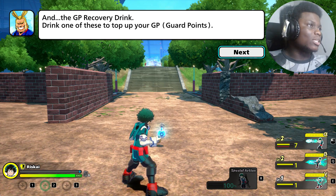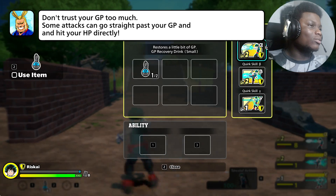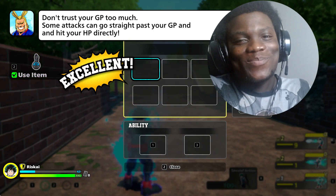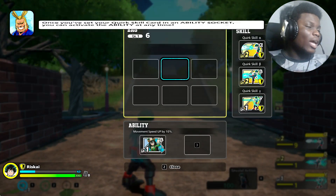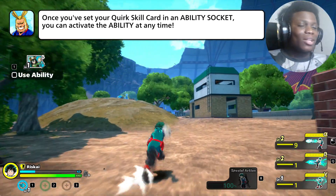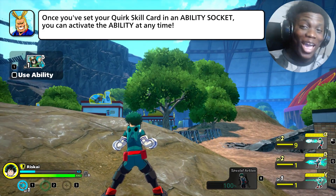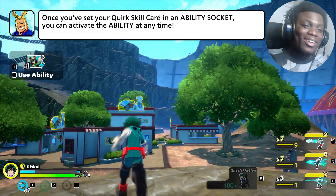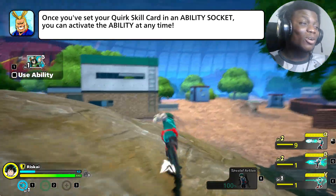Whereas your kick will CC them - it knocks them down, which gives them some frames of invulnerability when getting up. I'm going to play a game today so you all will see. This ability is the speed one - I'm going to call it the agile ability. This one specifically increases your movement speed by 10% and also does this little trick.